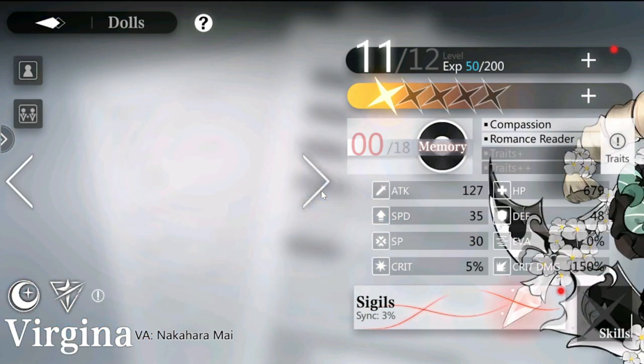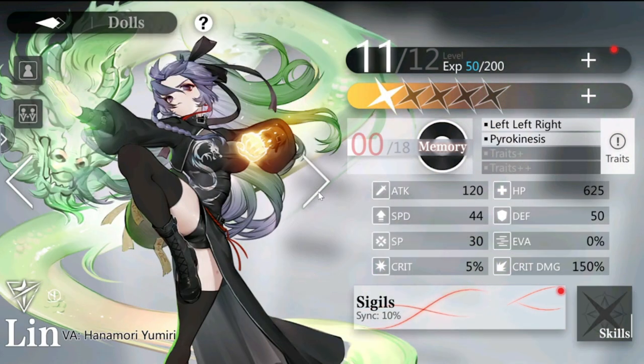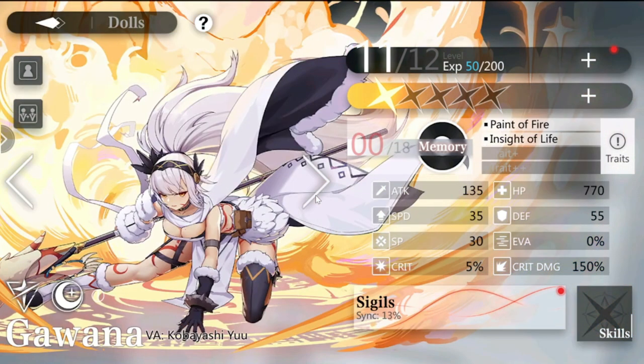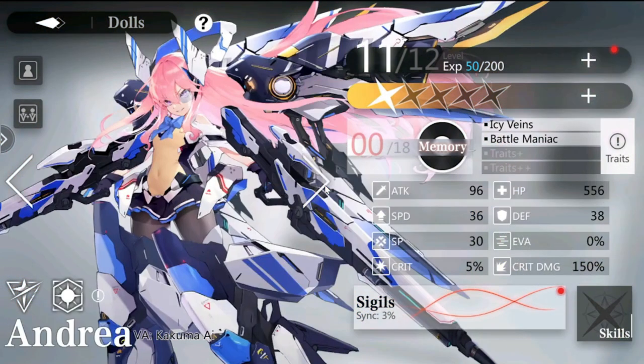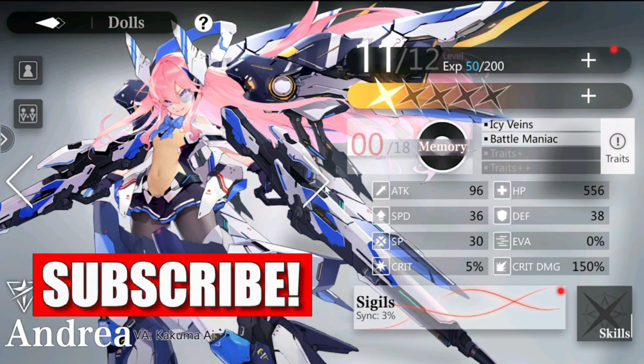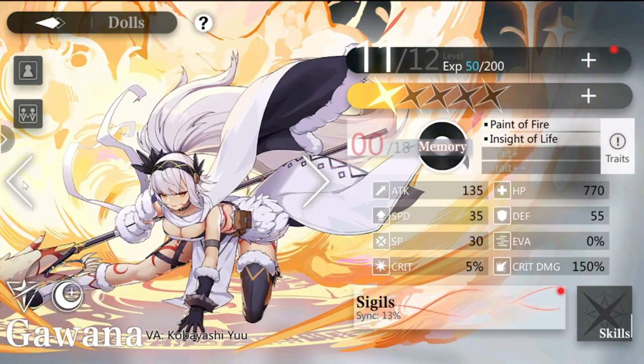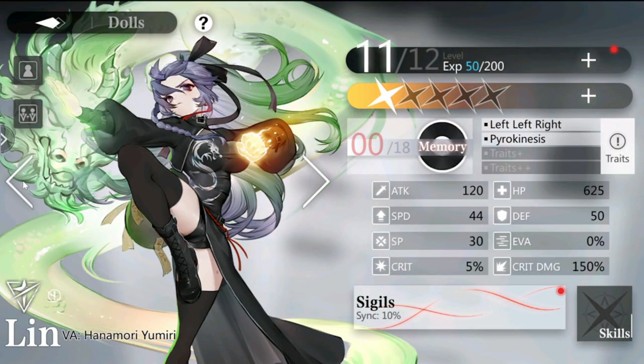It's not one of the most unique designs I've seen, but it's good enough for most players. I do have Gawana, which is one of my favorites — those are exceptional designs. Apart from those, some are quite basic; for example, Andrea looks like a Gundam unit. So again, character design is around a 7 out of 10.